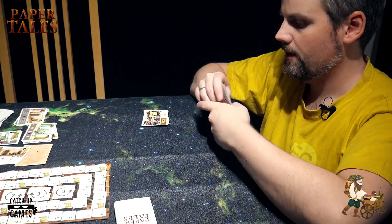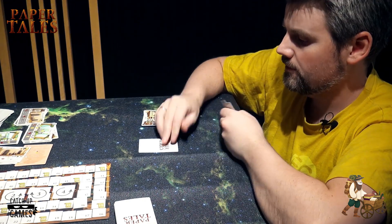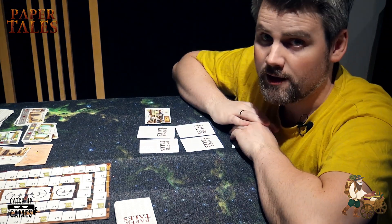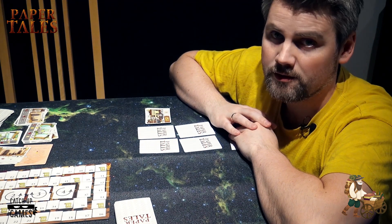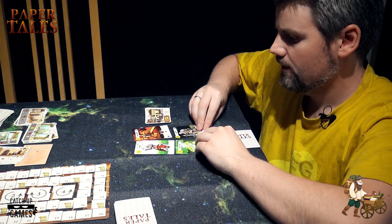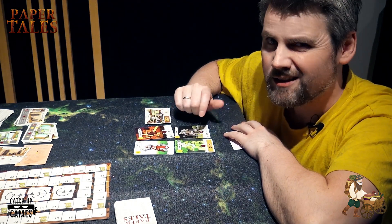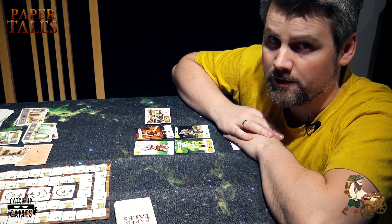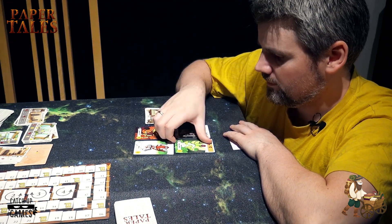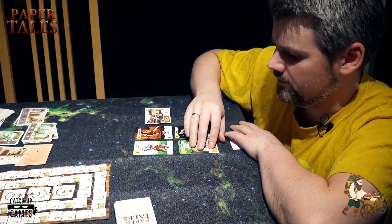Let's go with deployment first. In front of me I have a kind of a grid — a two-by-two grid. All players do this at the same time, so we can know how many cards are added but not which cards. When all are ready, we just flip them. Now we pay the cost: two, three, four, and zero — so four money. We all start the game with three money, so I can't afford it. I have to discard one I can't afford. But let's just say I could afford it.